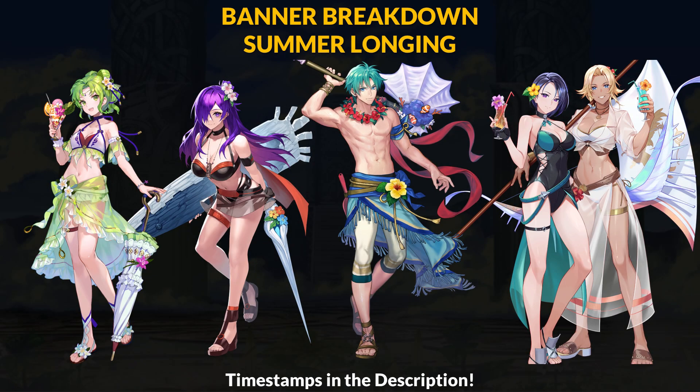The summer season has officially begun in Fire Emblem Heroes. We don't have the full details on the Summer Logging banner, so we'll be going over the stats, skills, playstyle, and builds for Summer Larachelle, Fimo Shez, Ephraim, and the duo of Shamir and Catherine.